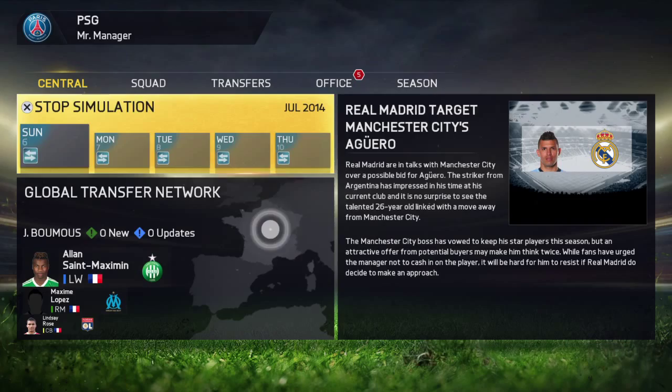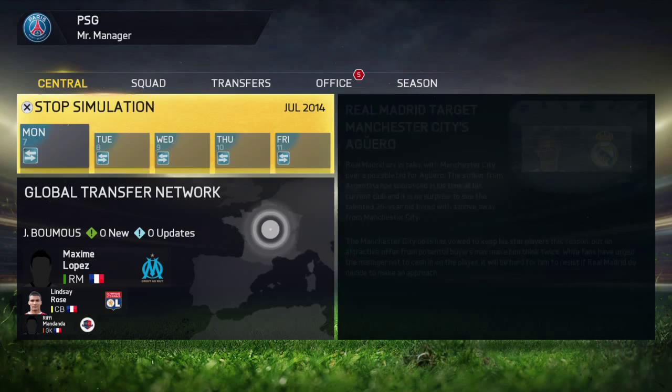What you don't want is any counter offers, because then it doesn't work. This is what you want — you just want him to decline it straight away because he hates the contract you've offered him.